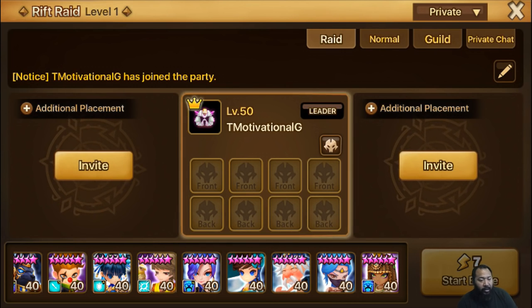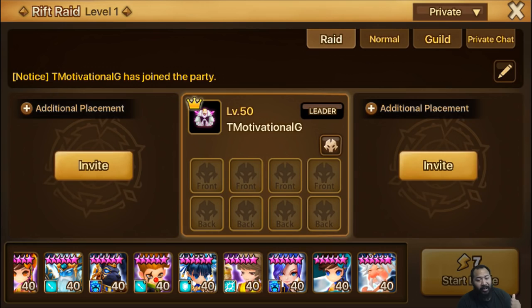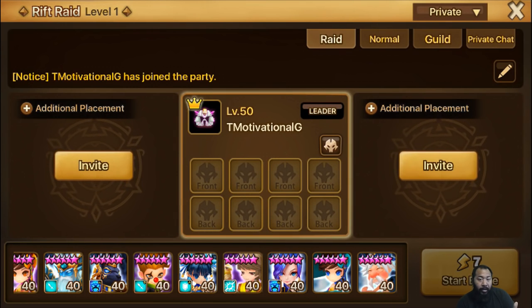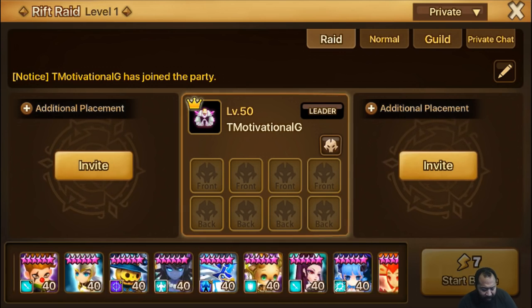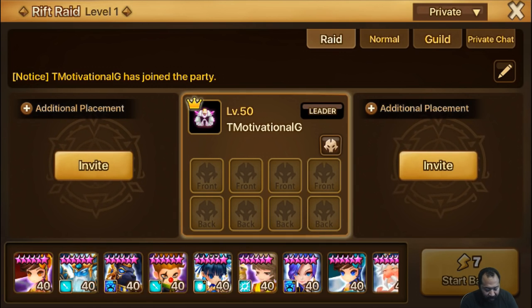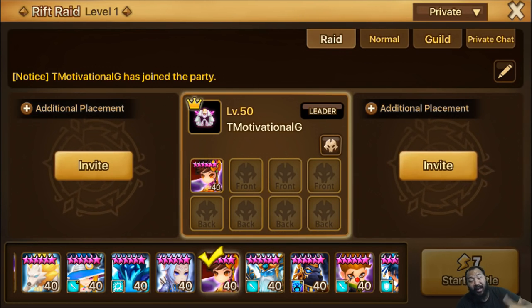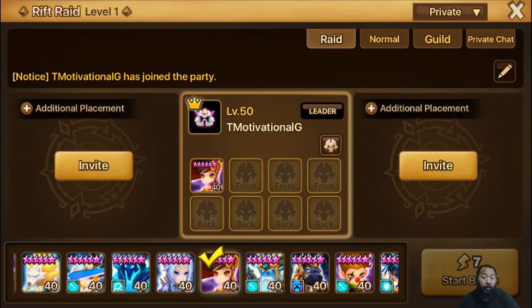Being successful in raid is all about negative effects. The ones you're typically going to look for are attack speed reduction, recovery block, and attack break — those three are probably the most important — plus defense break. Everything else after that is pretty optional. Branding, which increases damage dealt, is great if you have it, but attack speed reduction, attack break, defense break, and recovery block are definitely the four most important. If you're running Shasun and she buffs attack, when the raid boss strips your buffs it basically heals himself, so recovery block prevents him from healing — that's why it's so important.